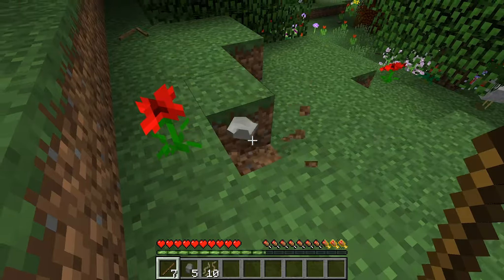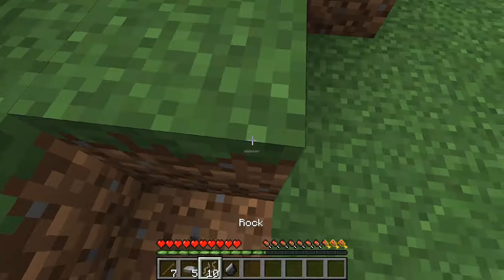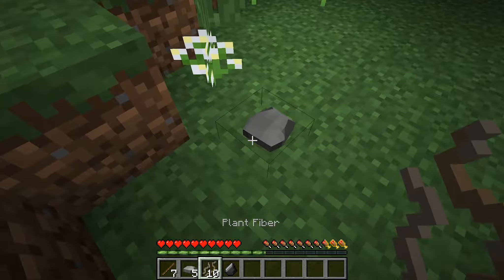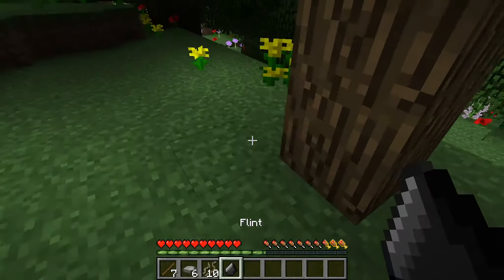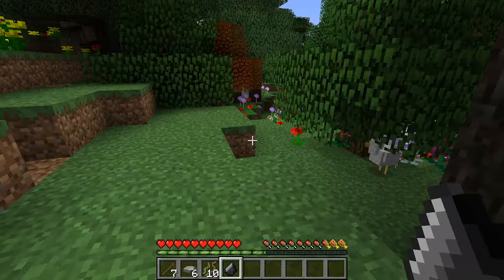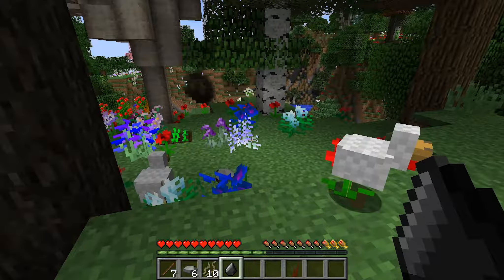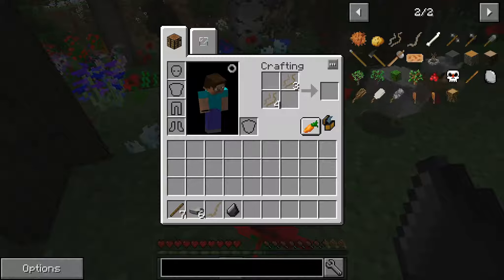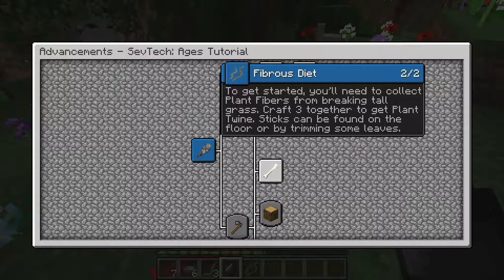Grab some stones as well. That's interesting — flint! I've never got flint like that before. That is interesting — is that just from digging underneath? Anyway, the first thing we need to do is make these into fibrous stuff, so if we grab all of this and stick it together we make twine. We want more than one piece of twine, so we'll place that there, grab another piece, place it there, grab another. You'll see that's changed colour now, so we've done that bit.